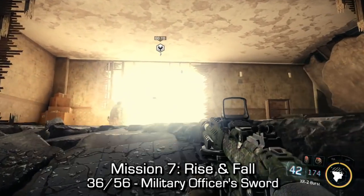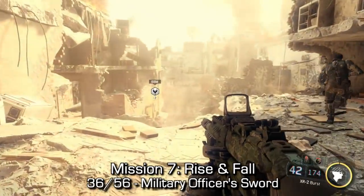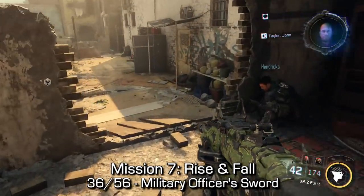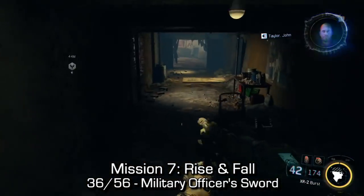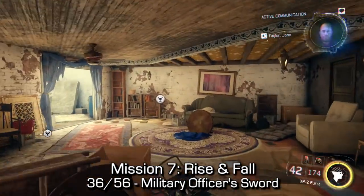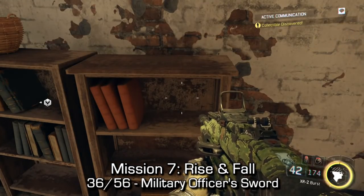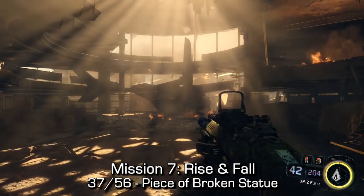Later on in that same mission, the military officer sword can be found as soon as you make your way out into this large demolished high-rise building area. To the right-hand side, run down the first staircase to your right. We're a little bit lower than when we started. At the very end of the hall, we can find the military officer sword — this is the one I personally used in my customizable area before every mission.